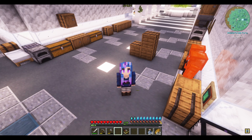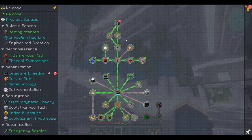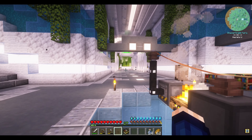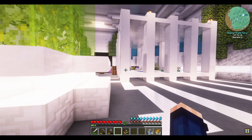But there's one more loose end that I want to figure out. When we unlocked or got all of our rewards, there was something in biotechnology — in selective breeding, enhanced farming, optional — and it said: 'You are a skilled botanist. To recognize my masterful work, I trust you will care and provide for the plants herein, and I hereby grant you full access to my private labs. The soil — subsoils and ideal conditions seem to make the plants grow so much better. To that end, I've created a superior version of my original farming simulation, and now I place it in your capable hands. Good luck.'